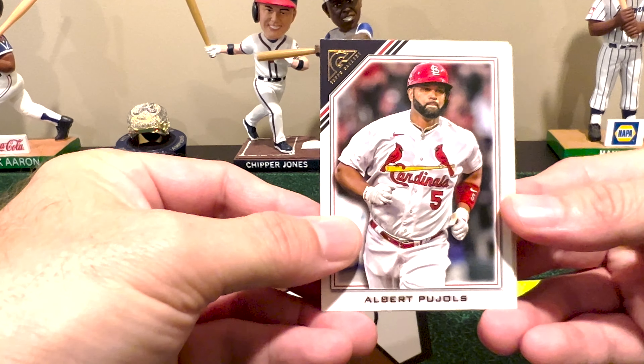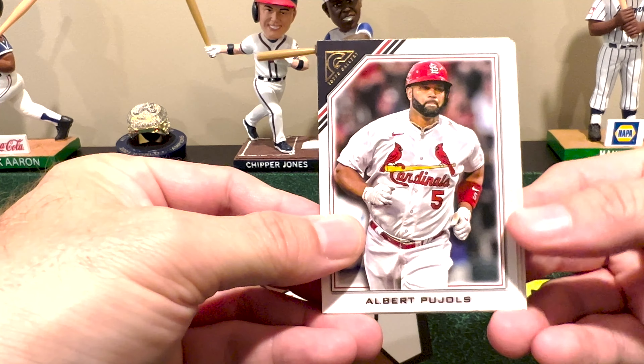Speaking of which, this would be Mr. 700 — who hit over 700 home runs — Albert Pujols last year. There's Ichiro, one of the veteran cards — you can tell from this outline cutout design. And our second printer proof, another NL East — Dansby Swanson, up for his contract year.